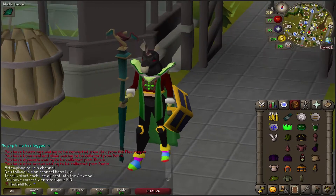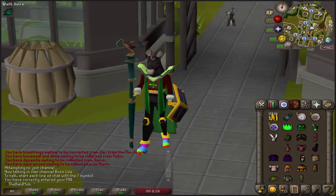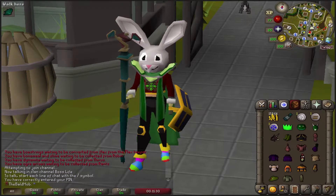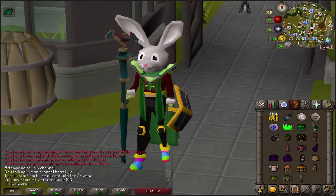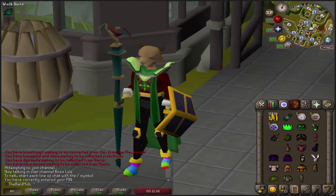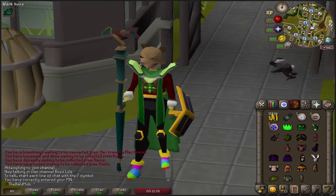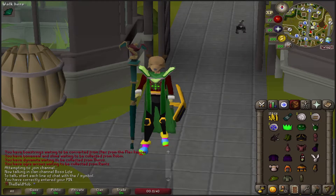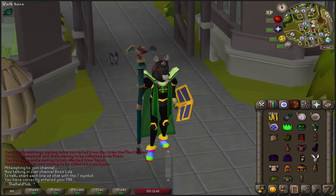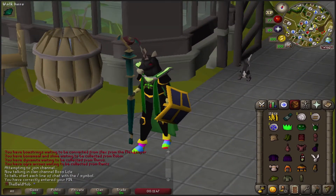The bunny hat from one of the most recent Easter events looks really good with like anything. That just looks so good. Even if I popped on a different plate body — the bear mask also looks really good. That's one of my favorite items in the game actually, just because it's so nostalgic for me. I like the black unicorn mask and that looks pretty good with the black plate body G. Okay, we're getting somewhere here.